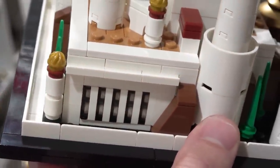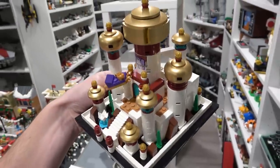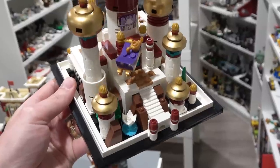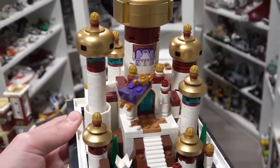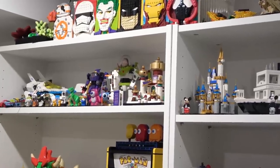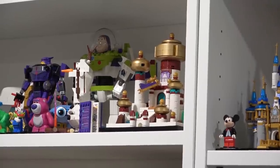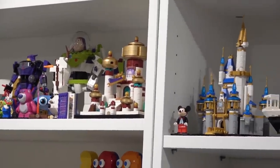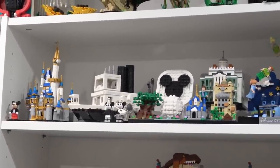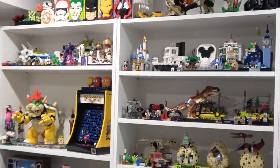There are some good building techniques — SNOT to get plates on their sides, various slopes and modified plates, and great part usage. I love the gold elements: anytime there's gold in a build I'm excited. Those stairs are really nice, and the magic carpet and lamp are cool inclusions, as is Jasmine's printed balcony window piece. My conclusion is it's a good set, but I wish it had one or two minifigures to match the other Disney sets at the same scale. Nice little update for the Disney shelf.